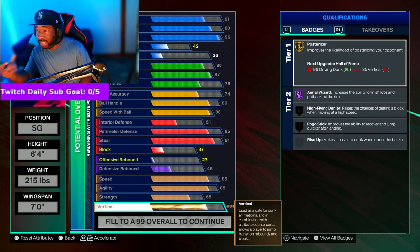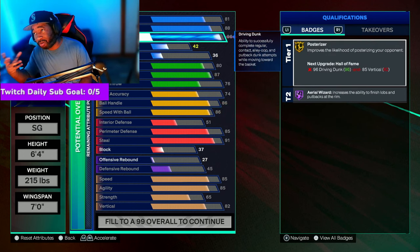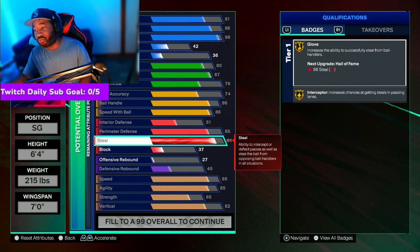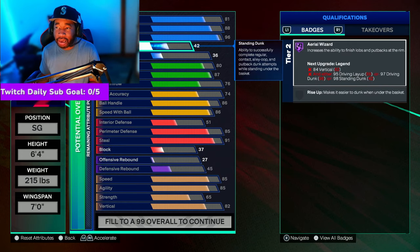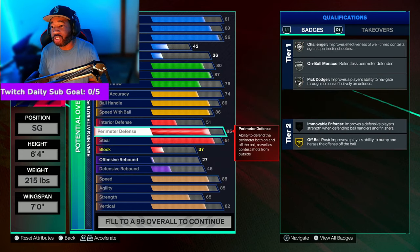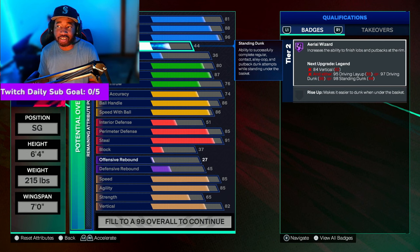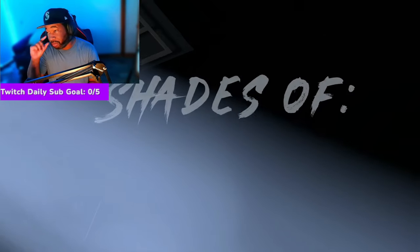For the vertical, we got this to an 82 — that unlocks another contact dunk package. So that's pretty much the build. You've got a lot of leg room. If you want to use your plus fives on driving dunk, you can get a 99 driving dunk, giving you the potential for Hall of Fame finishing badges or legend badges. Or you can use them on defense for Hall of Fame defensive badges. You've got a lot of room using your cap breakers to the maximum. For the remaining points, I put a couple on the standing dunk — started at 45, got it to 44 — and then put one on the offensive rebound.